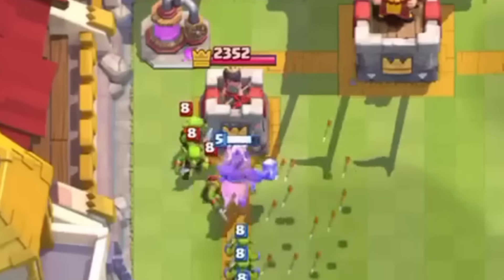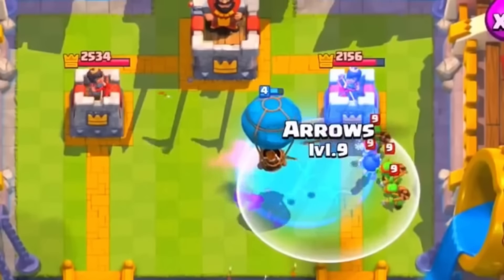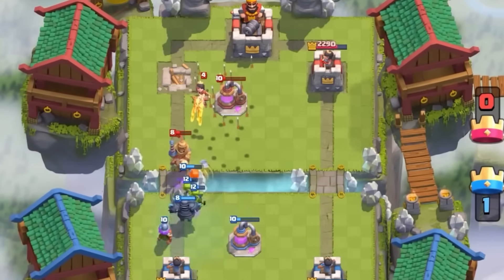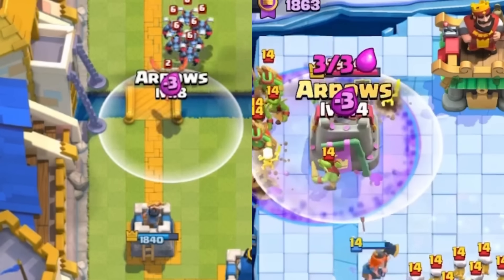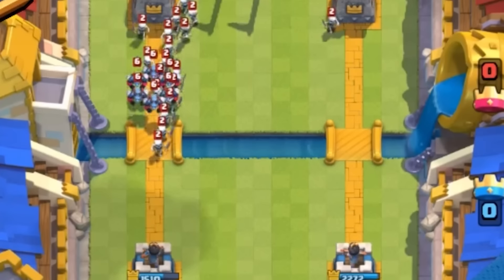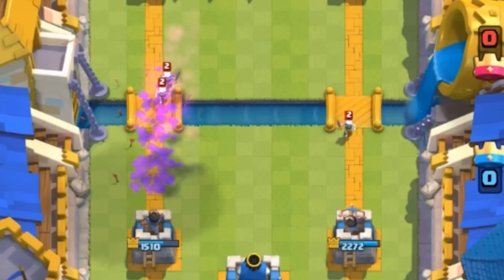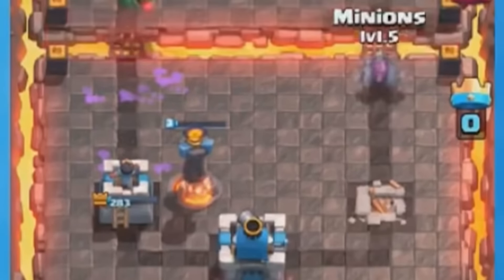Arrows used to be a pretty underwhelming spell, especially because of their slow projectile speed. However, they were extremely popular in 2016 thanks to the Princess, who was in almost every deck. Back then, Arrows had a projectile speed of 600 compared to today's 1100 — that's 45% faster. This slower speed made it difficult to use Arrows effectively. They were fine on defense, but if you were trying to use them offensively, it felt like they took forever to land, which is why many players preferred Zap over Arrows.